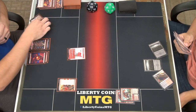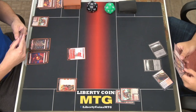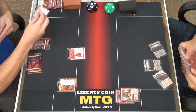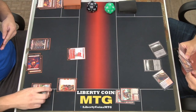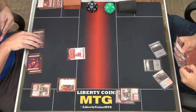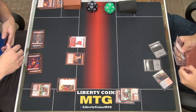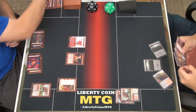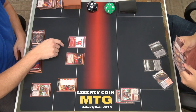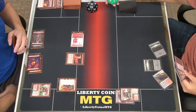I'll play the mountain, tap two, do the Stomp to face — that triggers prowess. Then tap another two, play Eidolon of Great Revel. It comes in with a counter from Kamado, so it's a 3/4. Swing it in — I'll take damage down to 12.